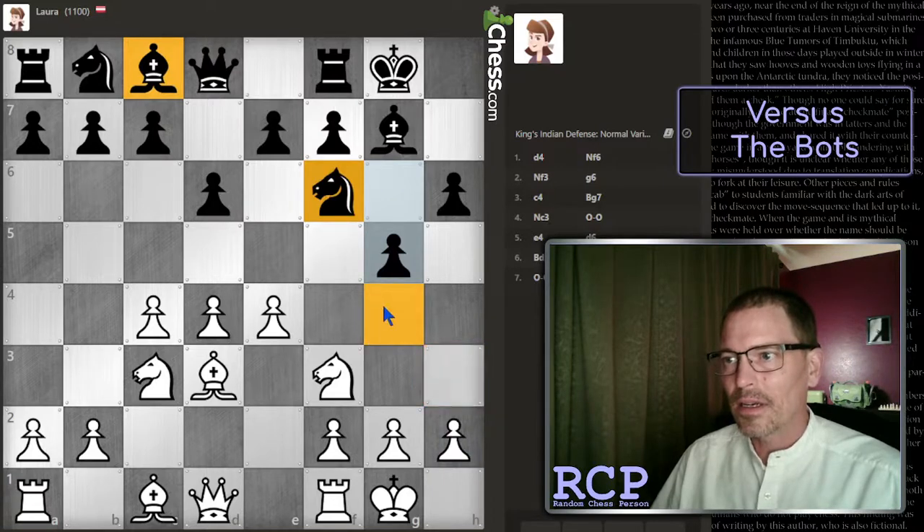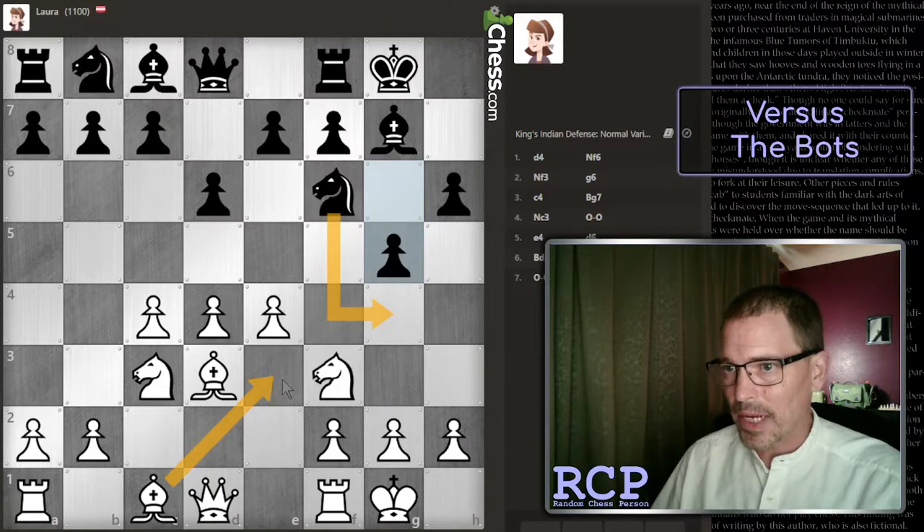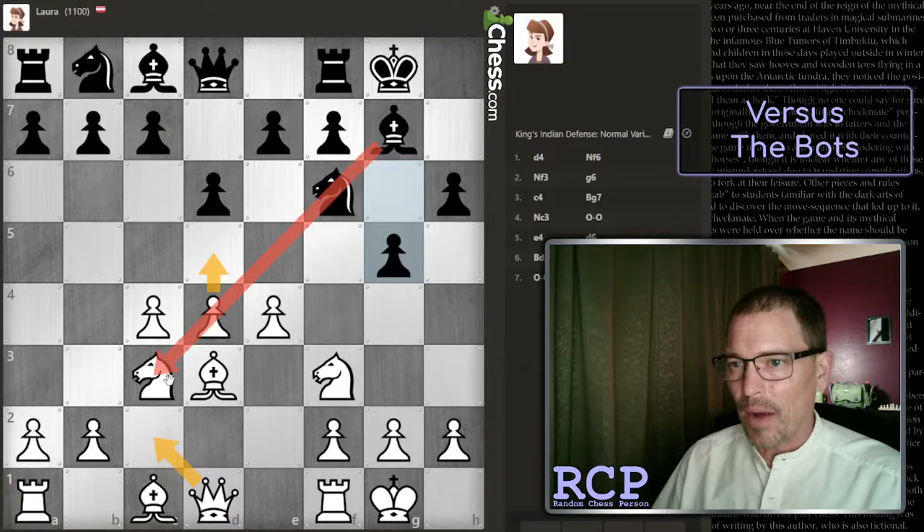Even if I did this and they played that, I wouldn't want to take because that would give them a nice pin. I gotta stop thinking about what's best and just think about what I would normally play. I was going to put the bishop here, but now that pawn is there - actually it doesn't matter, the knight could still come here and just hit that bishop immediately. So maybe I should put this bishop here and the queen here. I think I'm going to put the queen here in case this ever opens up, so I won't mess up my pawn structure when the knight is captured.